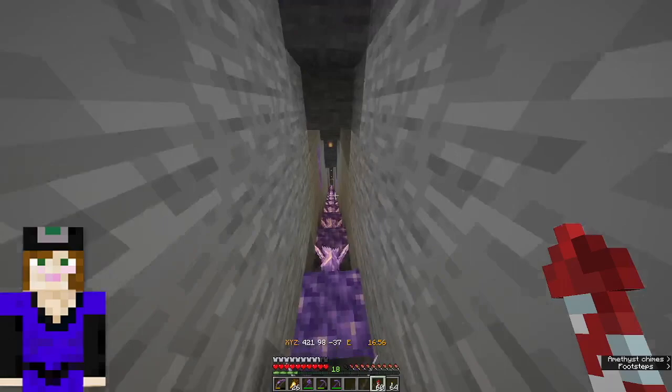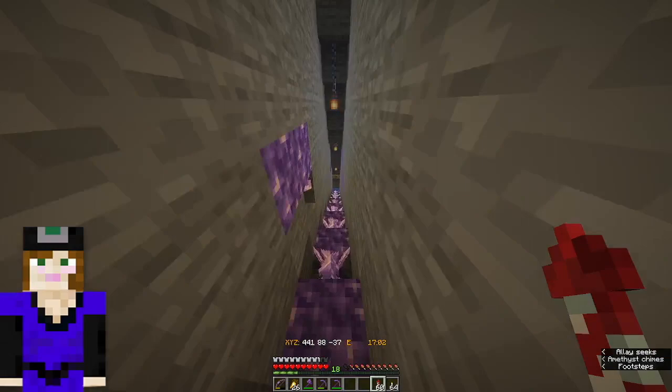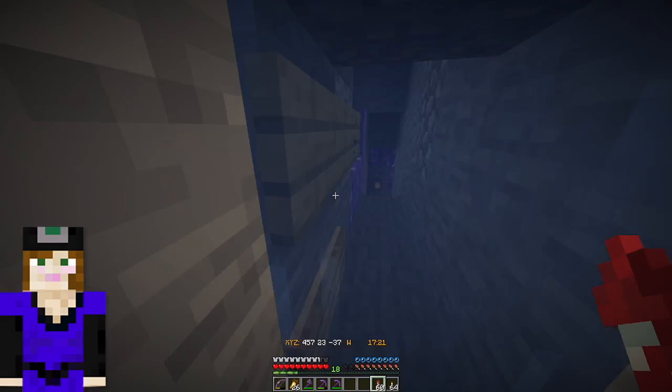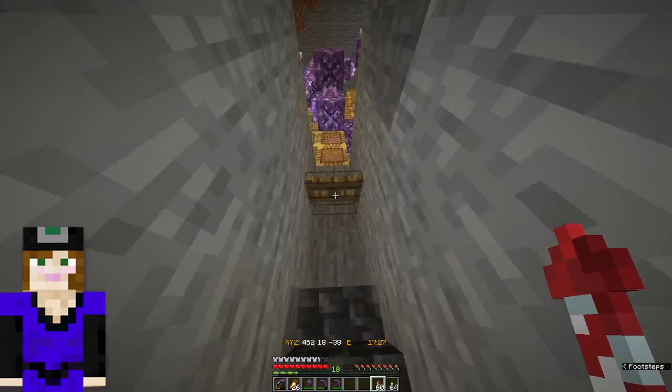This goes down to an amethyst geode. So if you have a geode and you don't want to ruin it, you can come down here and farm your crystals off of this one. It goes down the stairs and then down a water drop, which isn't just a jump because I want you to be able to get back up. It's very far down. And out the little opening, down the stairs again, and you come out into — shut the gate — into the geode.